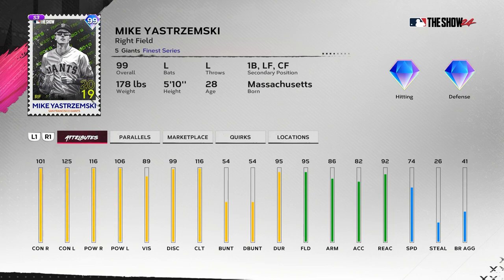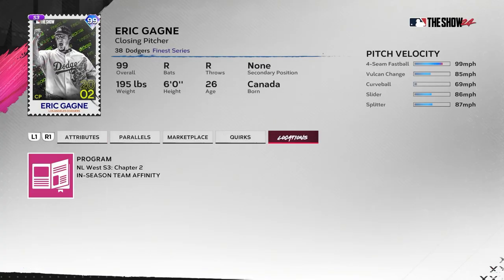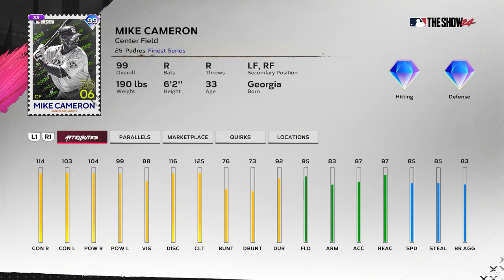Mikey Shremski — the power's there, the contact's there, vision is almost there, clutch is there. Fielding's pretty good, 74 speed — it's kind of a Giants fan card, but if you like him, keep him in your lineup. Eric Gagne should have Outlier on the fastball; his curveball is super slow around 69 mph. Hit someone with that fastball and then throw the curveball — it doesn't matter how long they wait, they'll still swing early on that curveball. It's going to be pretty good.